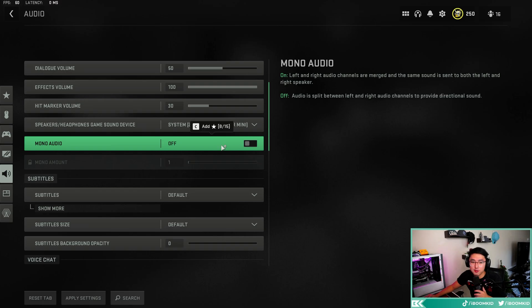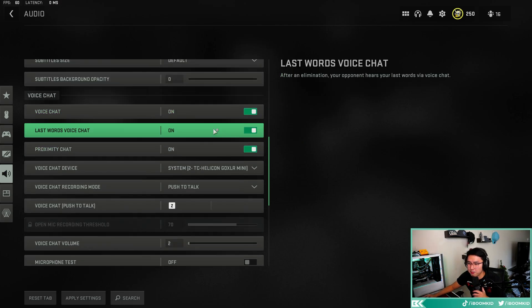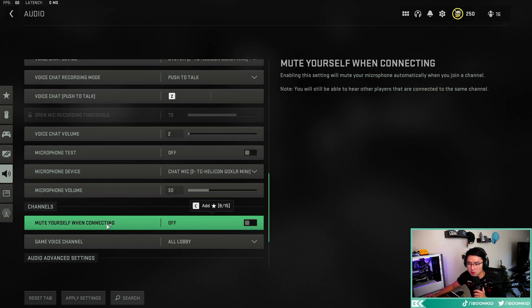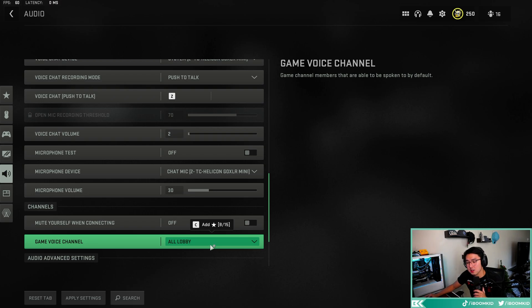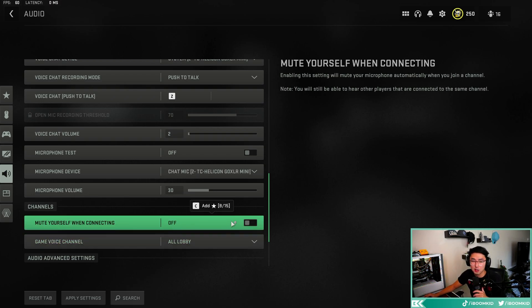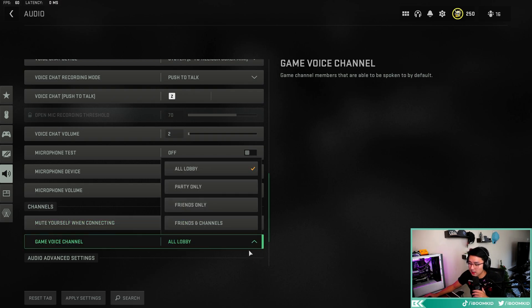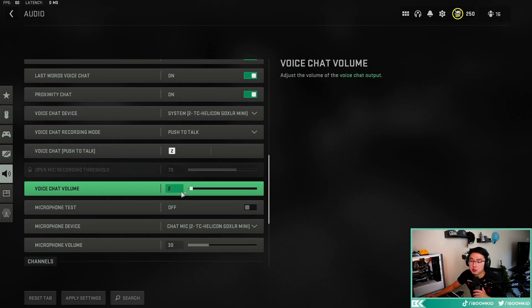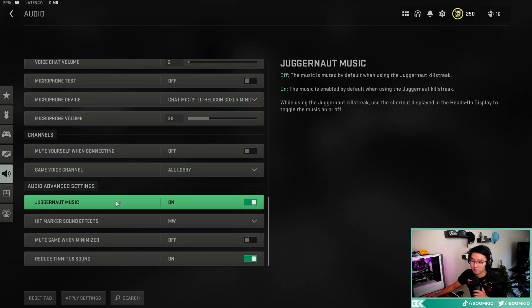Make sure mono audio is turned off so you get the full sound through both earphones. For proximity chat: if you want the full experience, make sure it's on, then scroll down and make sure 'mute yourself when connecting' is off and the game voice channel is on. If you don't want people hearing your prox chat, set game voice channel to party only. If people are too loud in prox chat, that volume control is what you use — mine is set to 2, which is the lowest it goes, but people are still loud.